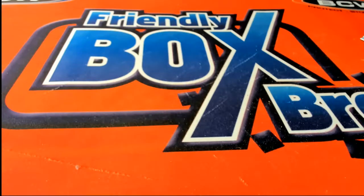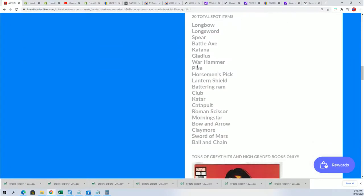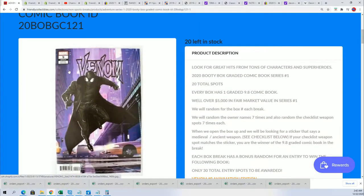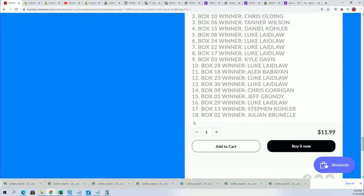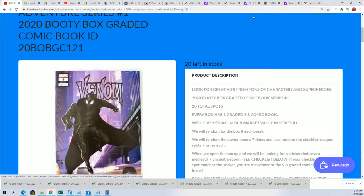Good luck everybody in this graded comic book box break. We are going to do some randomizing to find out who gets what weapon spot. It's 20 total spots and we got a new one of these back out available. That's how the break works — everybody gets these weapons, then there's a sticker with the weapon name in the box and that's the person who hits. We also random to see who gets an entry to win. For the record it's not been updated with number 19 which is Luke L — so Luke L should have 19, this one will say 20. We are actually on number 20 and there's 10 left in the product before we do the random for the venom.